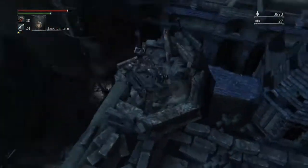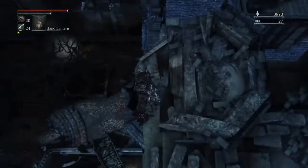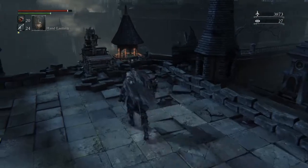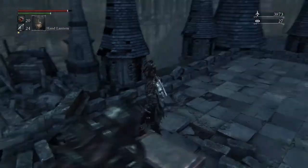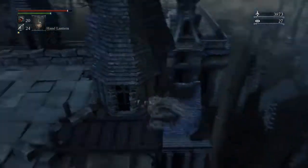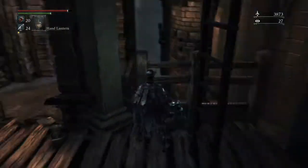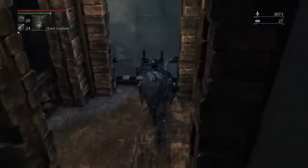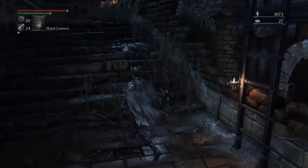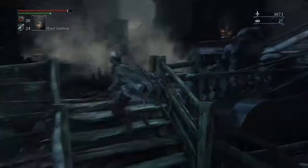If you do the strafe effectively, he'll run straight past you and fall off to his death. He can land on the concrete down there, or he can fall into the abyss and just die. Don't worry if you can't pick up what he drops — he doesn't drop anything essential to his gear. He drops 1,200 blood echoes, and after you kill him you get access to his gear in the shops — his armor from the insight shop and his weapon from the merchant shop.